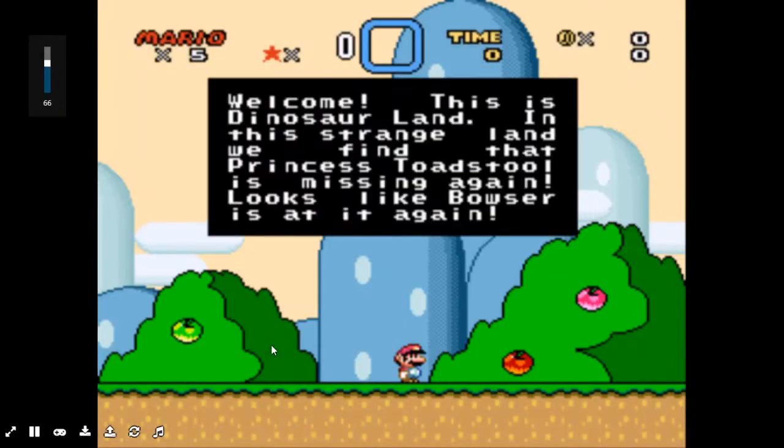So I don't have to use a Nintendo controller. I will read this: Welcome, this is Dinosaur Land. In this strange land, we find that Princess Toadstool is missing again.